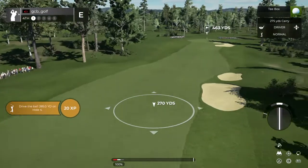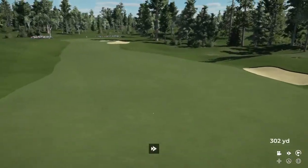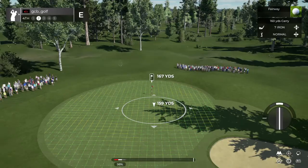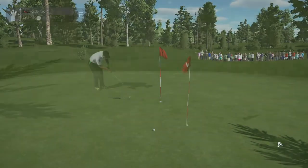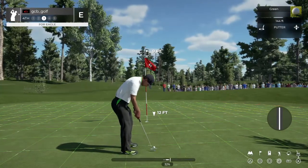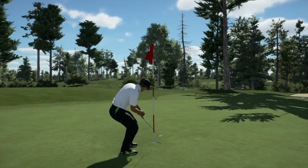Fourth hole coming up. That was a fine swing. This is about 165 yards or so to the pin. There you go, this is shaping up. Putting for eagle next. If you can drop this, that'll be your eagle. Here we go — birdie putt. Great work grabbing the birdie on this hole after bogeying the last. That's some serious resilience.